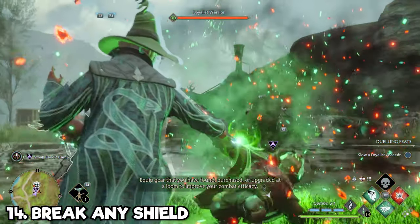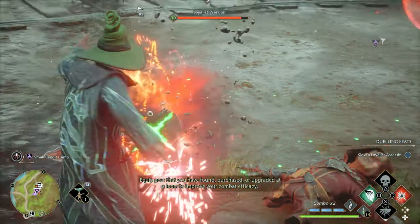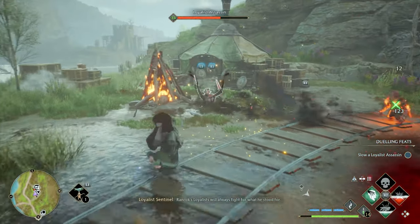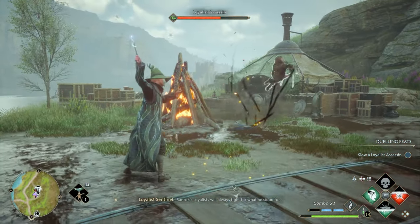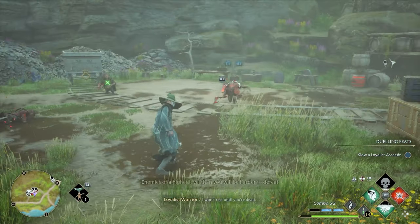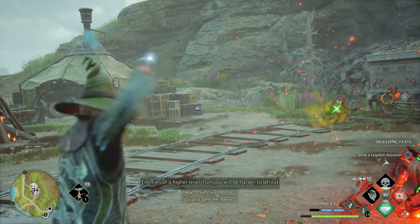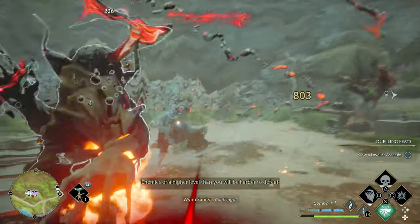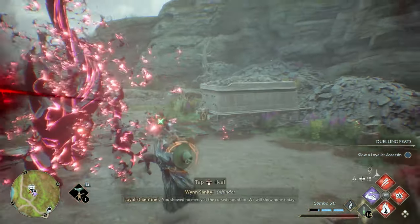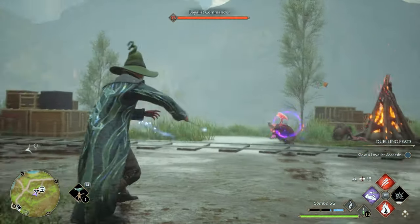A combat tip for breaking through enemy defenses: we know you have to use the same colored spells to break shields, but throwing any object around you at an enemy will also break their shield. If you're far into the game and dabbling in the dark arts, any of the unforgivable curses will break through an enemy's shield no matter what color it is — and ancient magic attacks work for this as well. Being in a good rhythm in combat is so important, so sometimes breaking a shield with an object or a curse is better than fumbling for the perfect color spell.